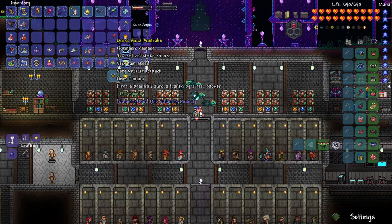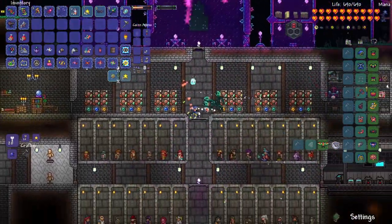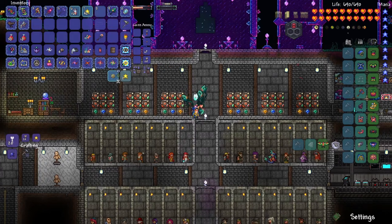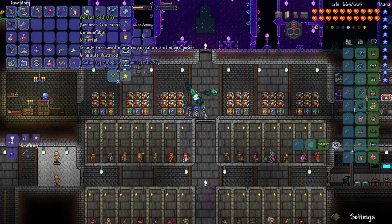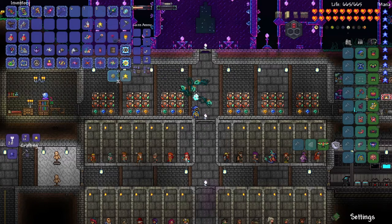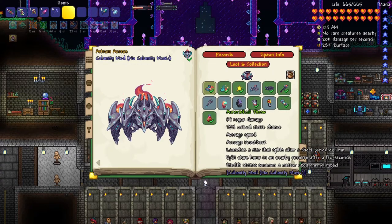The Alula Australis is a mage weapon — it's actually pretty good, though I wouldn't use it because of how erratic it is. The Aurora Blazer came with a lot of Fallen Stars. Aurora Cell restores 200 mana and grants increased mana regeneration and magic power for 6 minutes — good for mages but I'm not one. Looking in the boss log for rogue weapons: there's a 89 rogue damage weapon that launches a star that splits after a short period, and a legendary drop with 224 rogue damage that fires a bombshell summoning a meteor impact. I'll have to do research on whether those are worth grinding for.